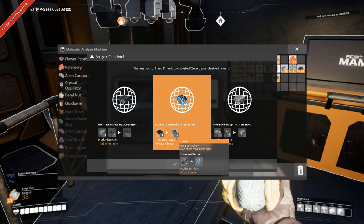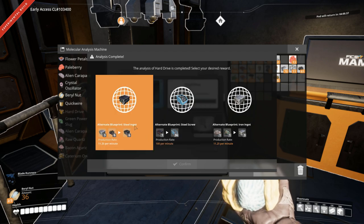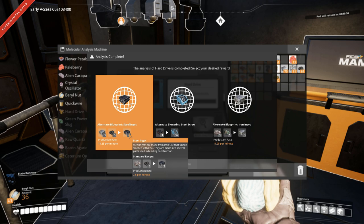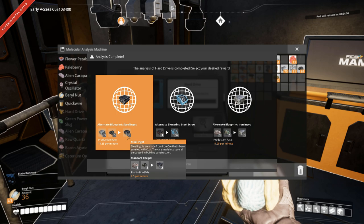Oh, there is a new recipe here. Steel screw — what? That sounds very fashionable. One steel beam into 36 screws. Okay, so the other alternate is steel ingots. So that's a good one as well, I believe — three iron and six coal into six steel. They need iron ingots instead of iron ore. Iron ingots is one to one. And steel ingots is three iron ore and three coal to two ingots.